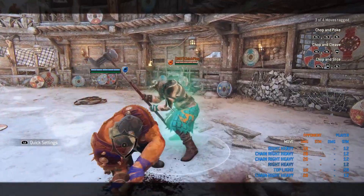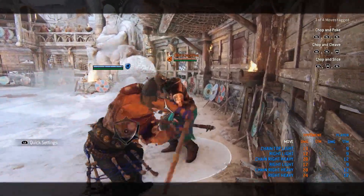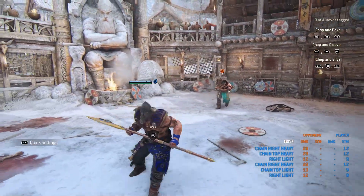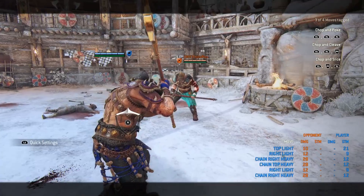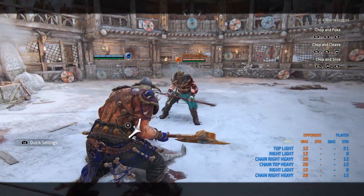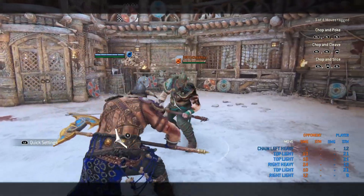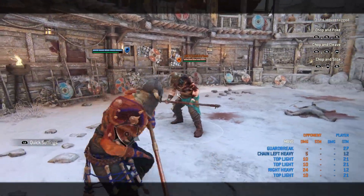You can go first heavy then the zone, or light then the zone, or second light or second heavy and go for it — it deals a significant amount of damage. And you can go for the Storm Tap as well. Unless it's a light, any heavy or any zone attack can be cancelled into a soft feint into a Storm Tap. That's the power of Raider — sometimes you let them fly, sometimes you don't.